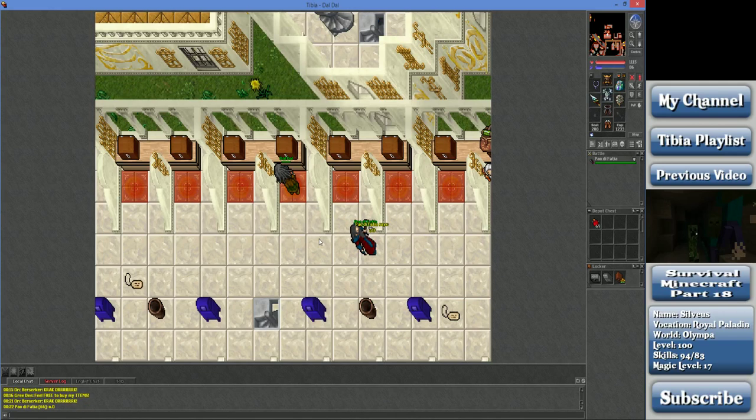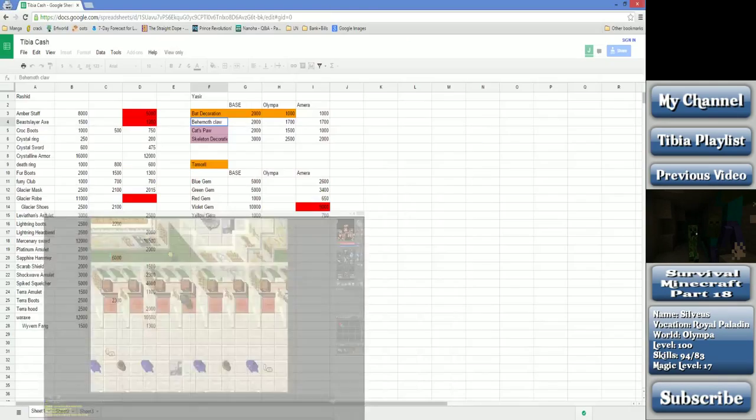If you need me to open up a character on your world, send me a message - comment on my video, send me through Facebook, or make a character on Amera or Olympia and track me down. Tell me what world you need me to come to, I'll make a character there, get to level 8 if that's all that's necessary, and then I can do buy and sell offers for you. You should still get premium at least for a week to get the Rashid quest done since you can sell to him on Sundays. Yassir can also show up in Carlin but only has a 1 in 3 chance and shows up maybe once a week, so you might only see him once a month.